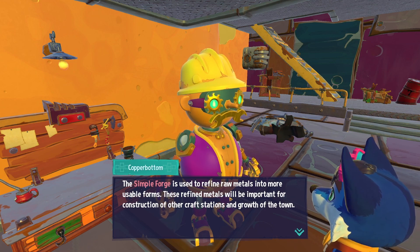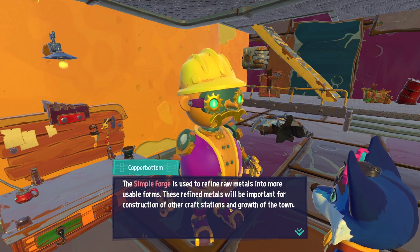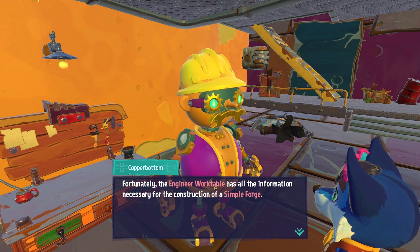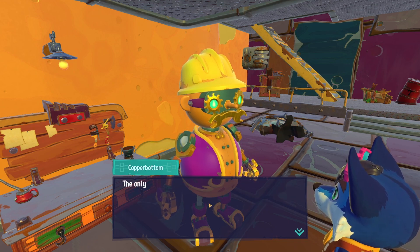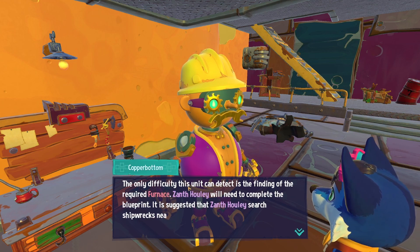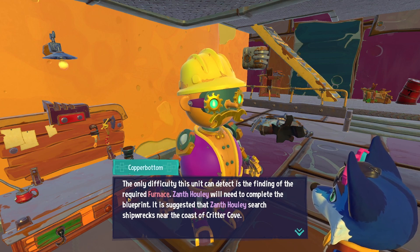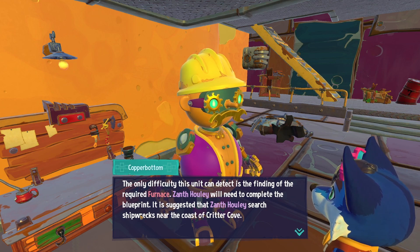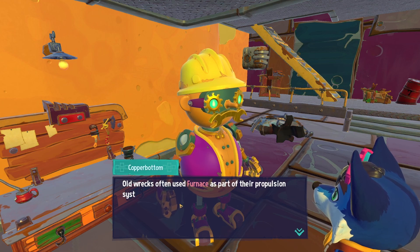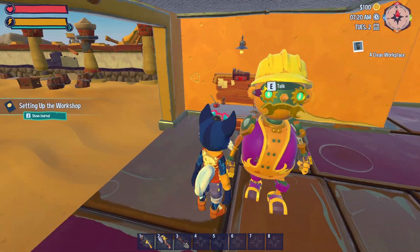These refined metals will be important for construction of other craft stations to grow the town. The table has all the information necessary to construct a simple forge. The only difficulty this unit can detect is finding the required furnace. To complete the blueprint, it is suggested to start at a shipwreck near the coast of Critter Cove. That's what we're going to go do today in this episode — the old wreck. We're going to have to go do it.